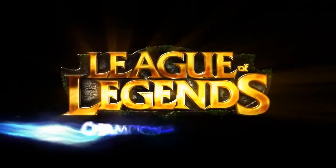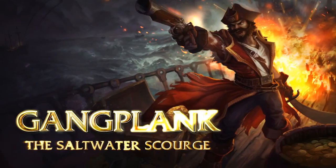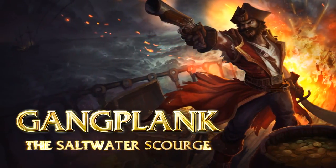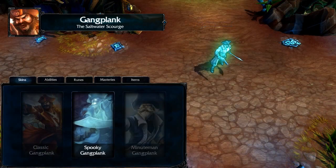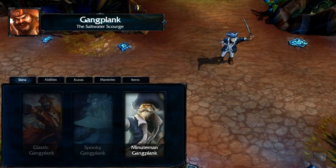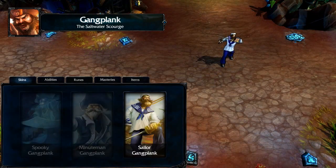Welcome to the League of Legends Champion Spotlight featuring Gangplank, the Saltwater Scourge. Gangplank is a hybrid melee and ranged physical damage dealer. His main strengths are great mobility, high damage output, and an ultimate that can be cast anywhere on the map.